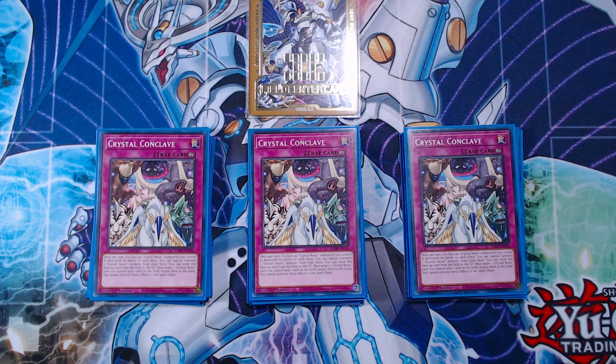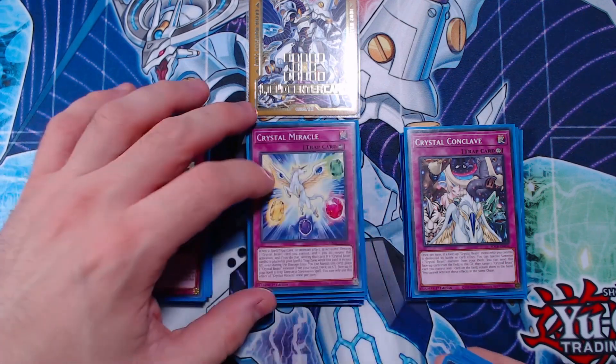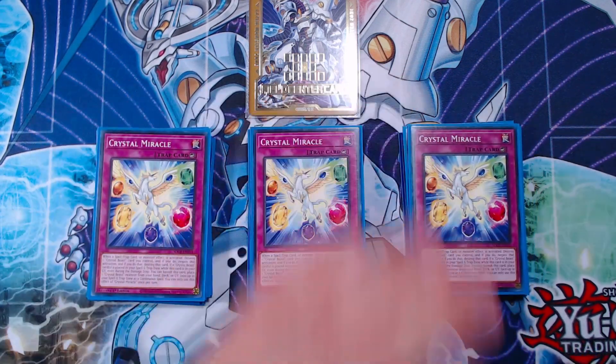Next up is going to be another really awesome crystal spell and trap — that's Crystal Miracle. This is the counter trap for the deck. It is an omni negate, which is fantastic — negating spells, traps, and monster effects. You destroy a Crystal Beast card you control, and if you do, you negate that activation. It has a second effect in the graveyard that can get you another Crystal Beast monster from your graveyard into your hand or into your spell and trap zone, which is really nice but doesn't come up as often as you'd think.